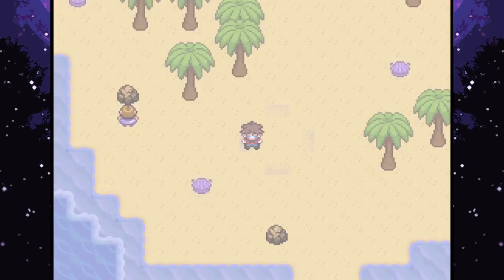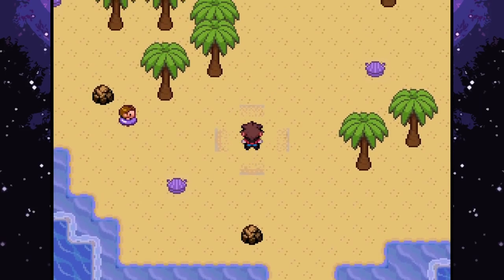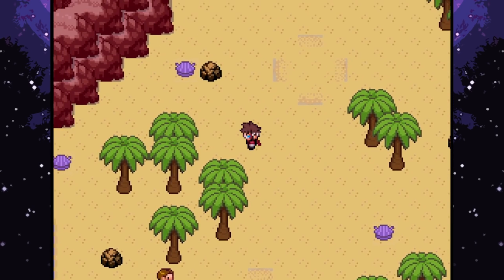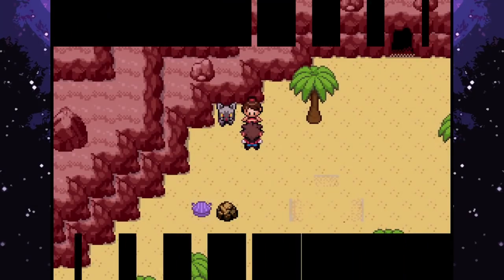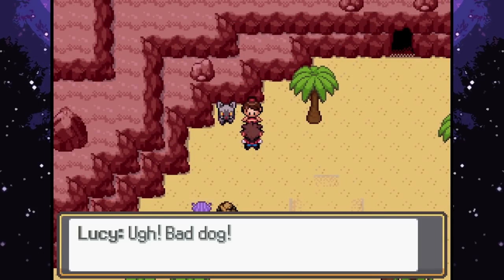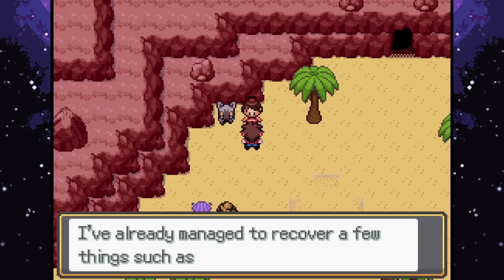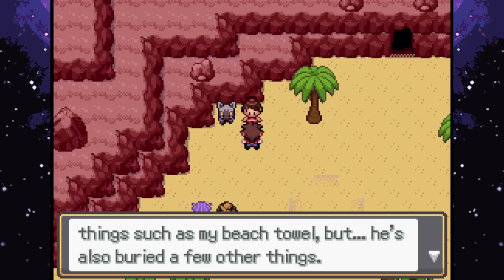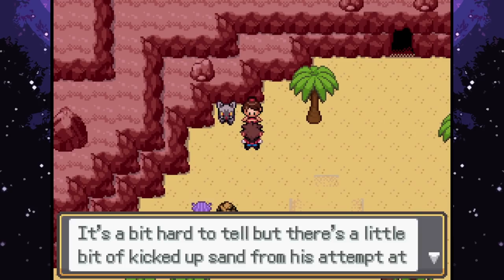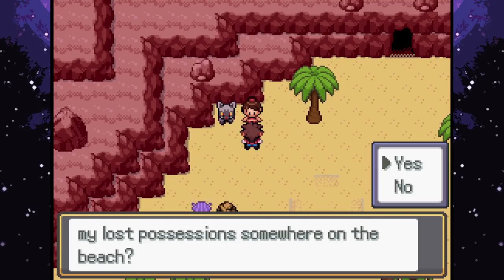Also this game has the same sort of shiny rate as Reborn and Rejuvenation, so it's likely we might encounter a shiny, but it's me so encountering a shiny is very unlikely - I don't have the good shiny luck. Someone has a Poochyena just chilling here. Apparently they went for a swim and came back to discover their naughty Poochyena buried a bunch of stuff somewhere on the beach - beach towel, change of clothes, car keys, and bracelet. Can you help find the lost possessions? Yeah, sure.